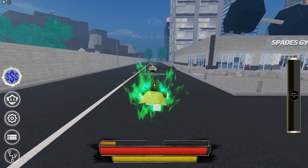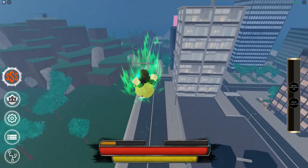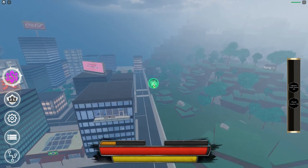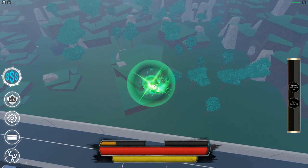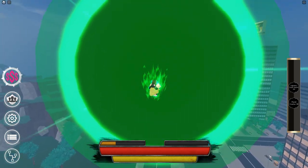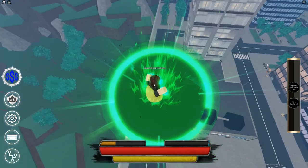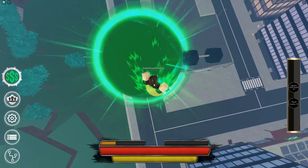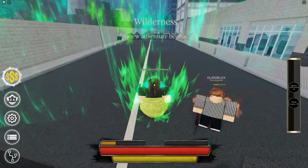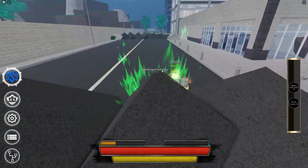Okay, so now my moves have changed. The first move is Planet Crusher. This is the one that they've been showing sneak peeks of — it's absolutely crazy. He jumps in the air and morphs down. It's a guaranteed half health, so no matter what, depending on who they are and how much ability they have, it is half health.